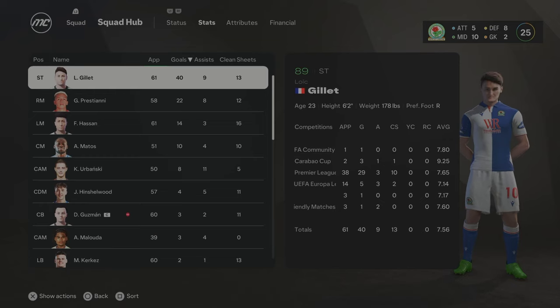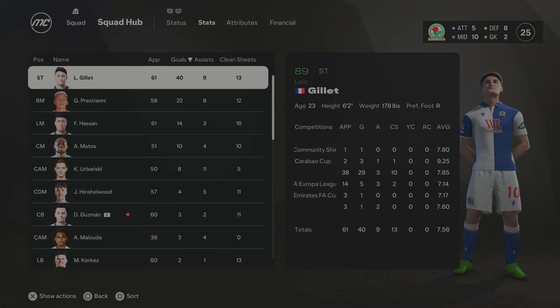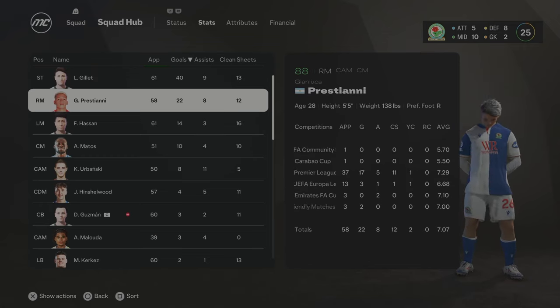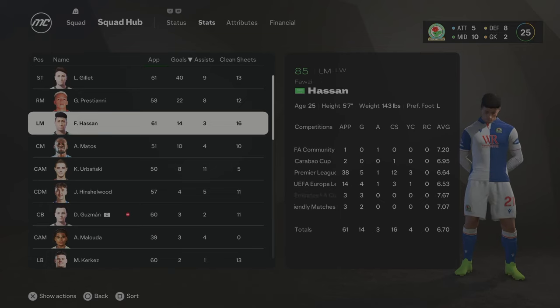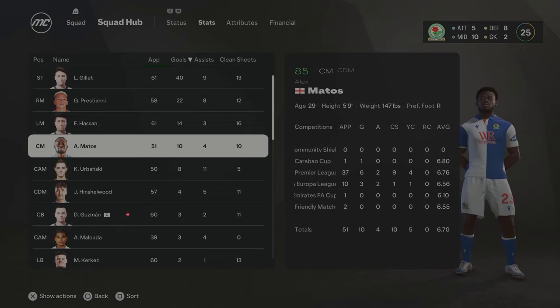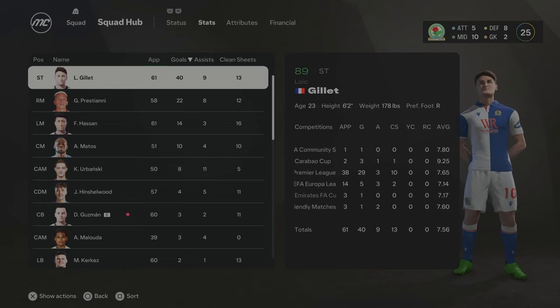Look at the stats: Loic Gillette is now 89 overall — 40 goals this season, an absolute monster. Prestani up to 88 overall with 22 goals. Hassan really developing on the left, now 85 overall with 14 goals and 3 assists. Matos also 85 overall, 29 years of age — he's surprised me with how he's developed. Overall we've had a really good season: second in the Premier League and a Europa League semifinal. We need to use that momentum into Season 11. We're only a couple of signings away from winning the Premier League and having a real Champions League run.